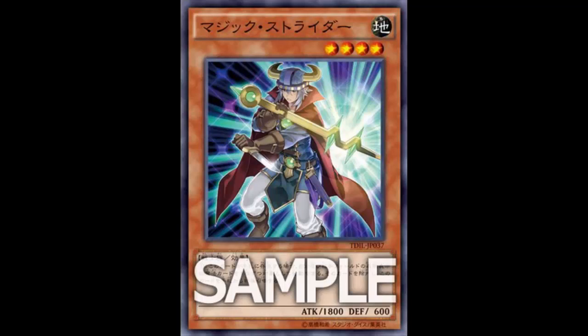He's still wearing that goofy hat — when you were younger it looked cute, but now it looks a bit dumb. He's still Earth, still a Warrior, but now instead of being Level 3 he's Level 4, with 1800 ATK. That's not bad — 1800 for Level 4 is nothing to scoff at. It's just that the Draco engine has such high ATK it'll be running him over.